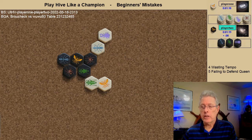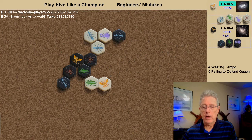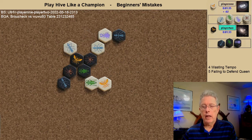White begins the attack with a beetle and it immediately gets pinned by the black ant — good use of an ant, having two white bugs, a white ant and a white beetle, pinned. Another white ant comes in, a black ant, and the white ant attacks.